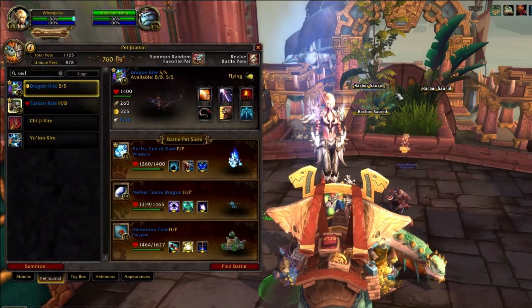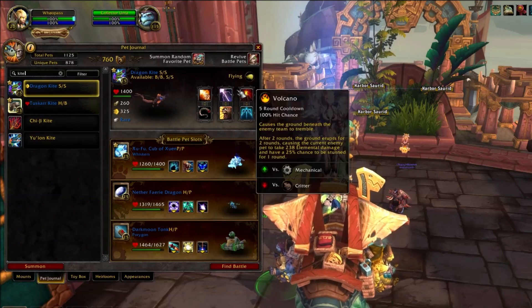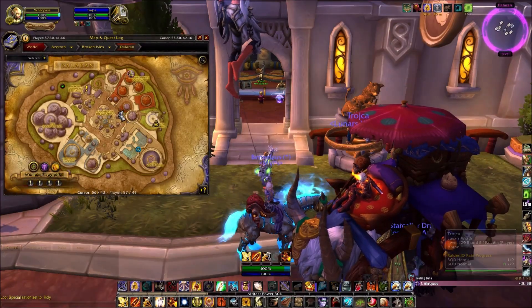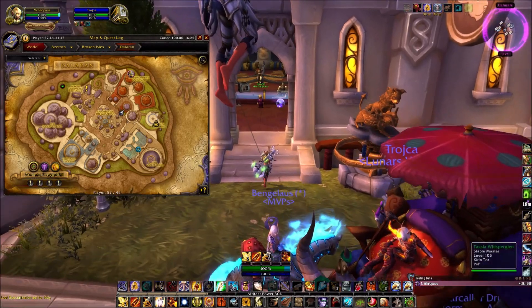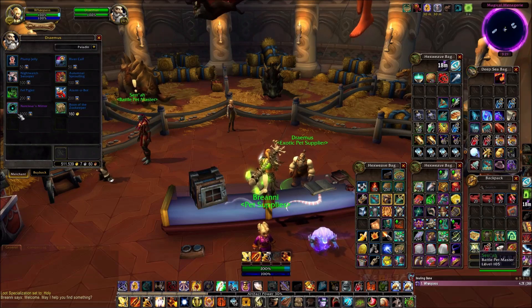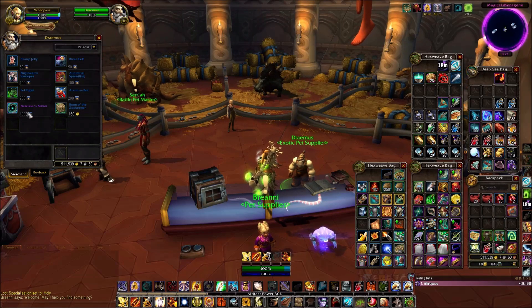Sadly, it doesn't seem to work with any other pets. The next item we need is the Narcissus Mirror. You can buy this toy from Dreamus in the Legion version of Dalaran for 1000 shiny pet charms.